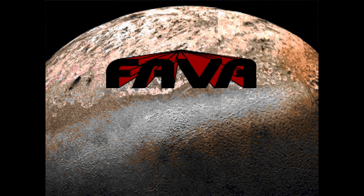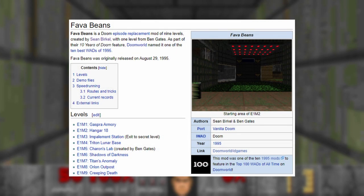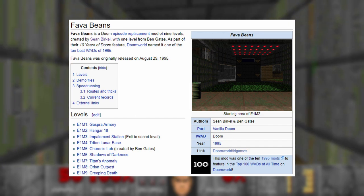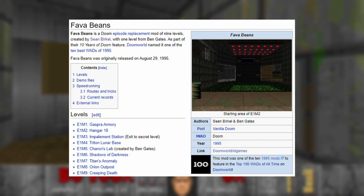Hello and welcome to my channel. Today I will be playing Doom 1, Fava Beans, Map 1, Gaspra Armory. I will be playing Fava Beans. This is a 9 level WAD for Doom 1 that replaces the first Doom episode. It was released in 1995 by Sean Birkel and Ben Gates, and it got first place in the top 100 WADs of all time for 1995.